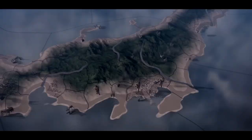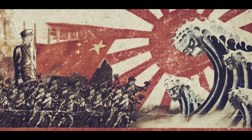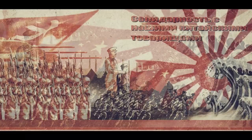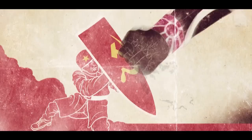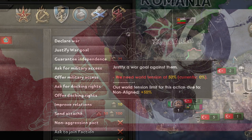Democracies are also completely unable to justify on other democracies. Communists and Fascists have no limits on justification. In fact, if you are already in a war as a major power, fascists specifically will be able to justify 80% faster. For non-aligned countries, there is a requirement of 50% global world tension to be able to justify wars.